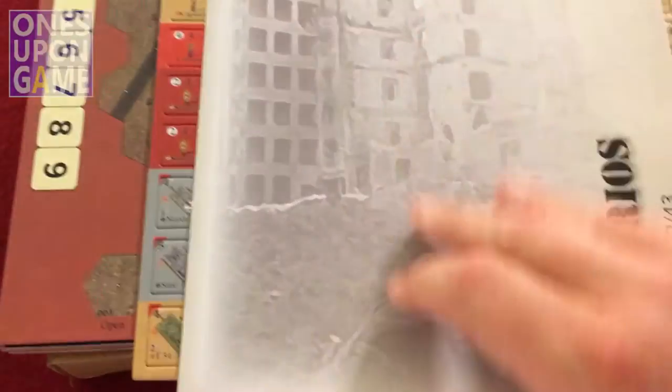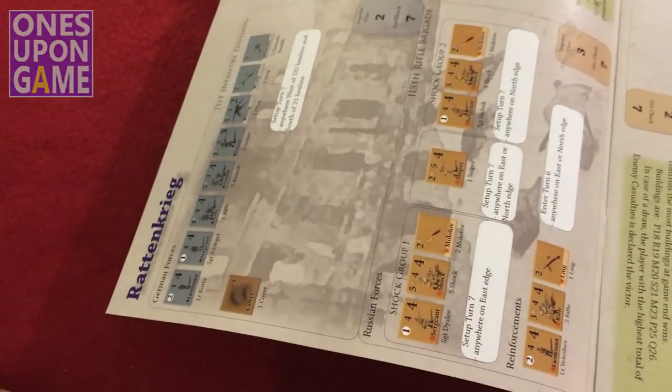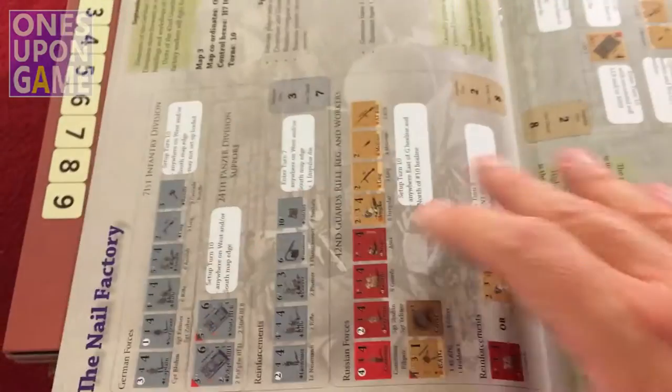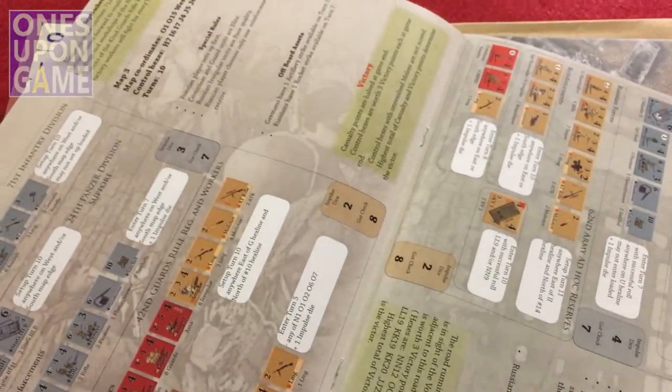So now we're going to look at the book. It's a little thinner than the base game. This is just the additional scenarios for the map — just the series. There's no index, which I think was disappointing. If you get a scenario number, there's no index — you just have to know them by their name.